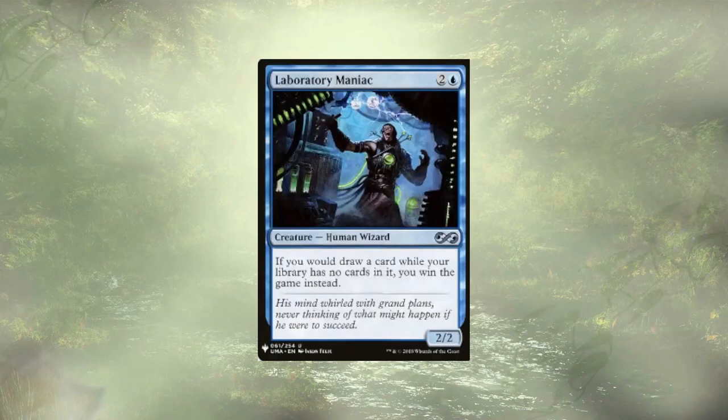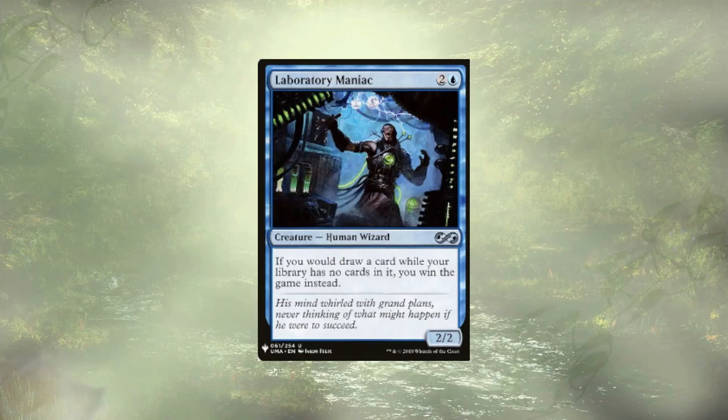In a very similar vein, we have Laboratory Maniac — same thing, if we would draw cards while our library is empty, we just win the game instead. And Thassa's Oracle: we'll exile our entire library, pay the two blue to get out Thassa, and go ahead and get a Thassa's Oracle win.